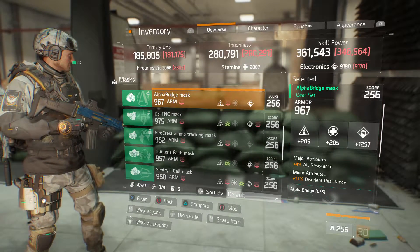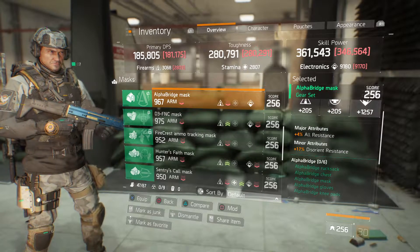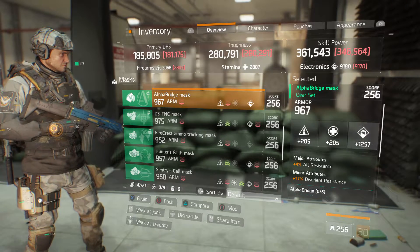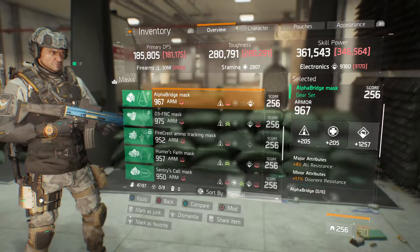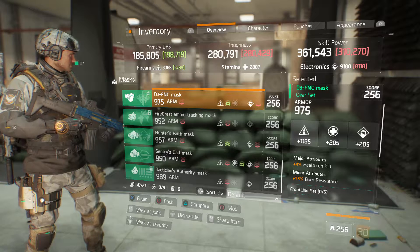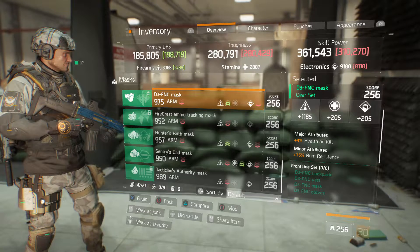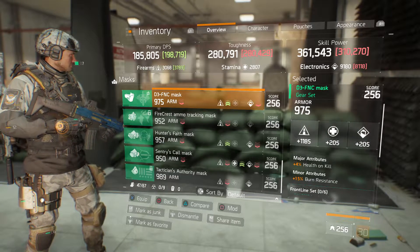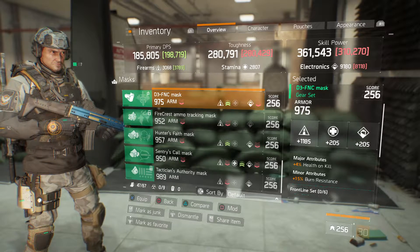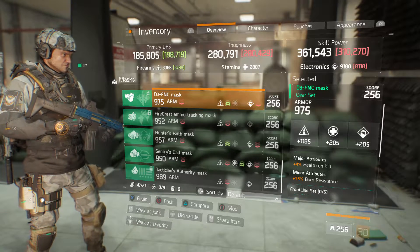We've got an Alpha Bridge mask with 967 armor, 1257 electronics, and attributes of 4% all resistance and a minor attribute of 17% disorient resistance — I would probably get rid of the all resistance. Got a D3 FNC mask with 975 armor, 1185 firearms, 4% health on kill, and 15% burn resistance. Just looking at the stats, what could make it better would be rolling up firearms higher.